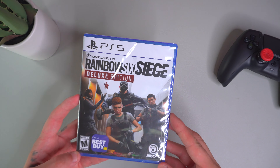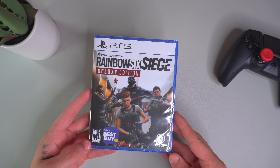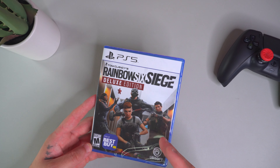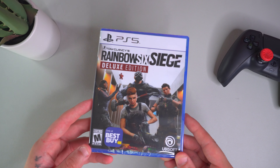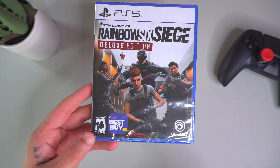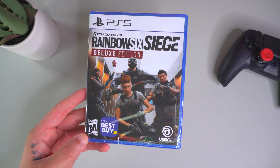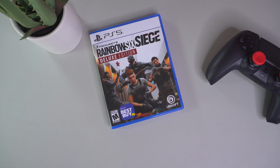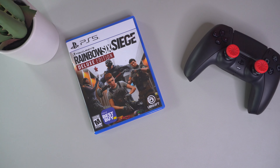Here is the game itself — Rainbow Six Siege Deluxe Edition. It's really cool that they actually released a physical version. The only way you can get a physical version is right here at Best Buy, as it says. So if you want to own this physically, march over to your nearest Best Buy and see if they have it in stock. I do like having my games physically, so it was really cool that I could pick this up.